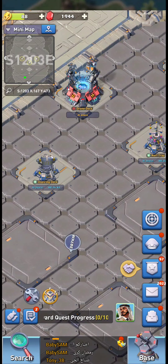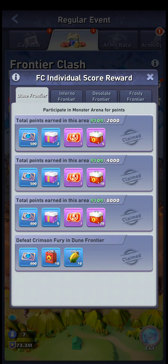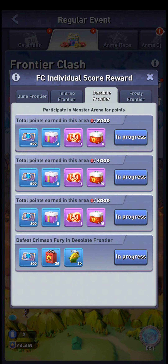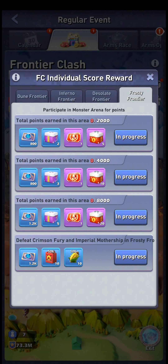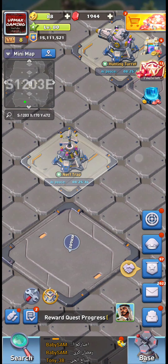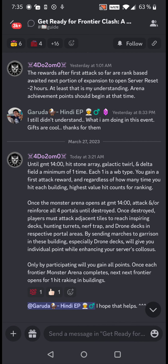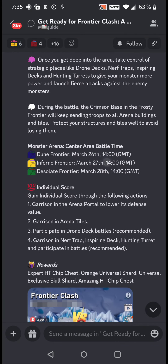This garrisoning and taking tiles is how you gain the individual score. I got a little bit above 8,000, just a bit above the maximum required for each level. The official Discord thread says you get individual score by garrisoning in the arena portal — I believe you get one point per defense use, meaning one point per second per march. So if you're there for 100 seconds with four marches you get 400 points; five minutes with four marches gives you 1,200 points.